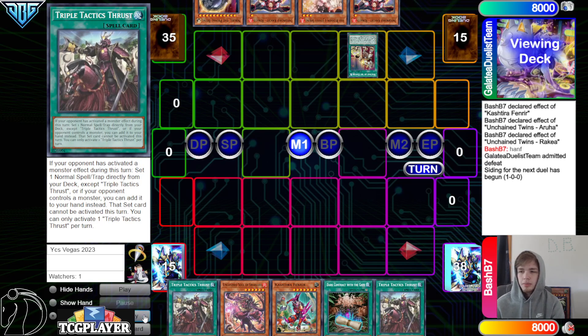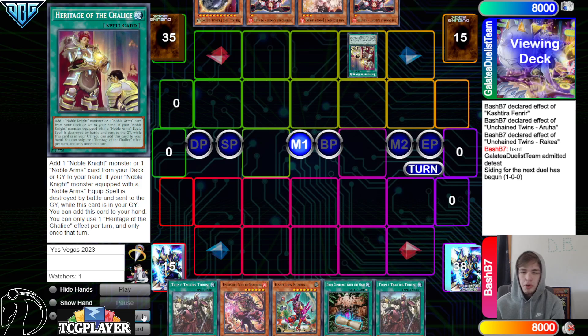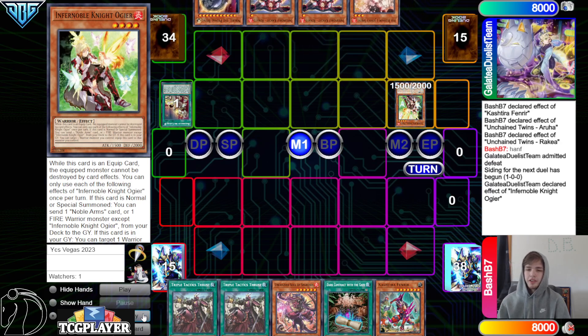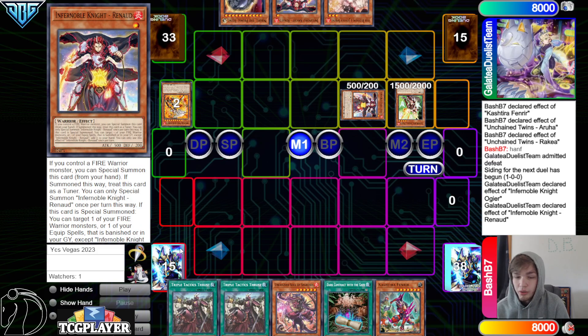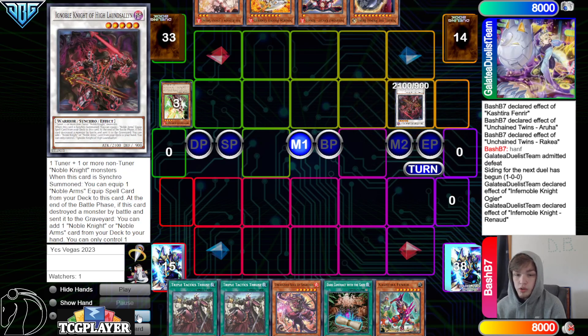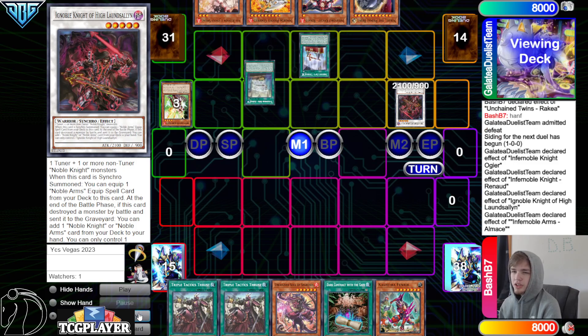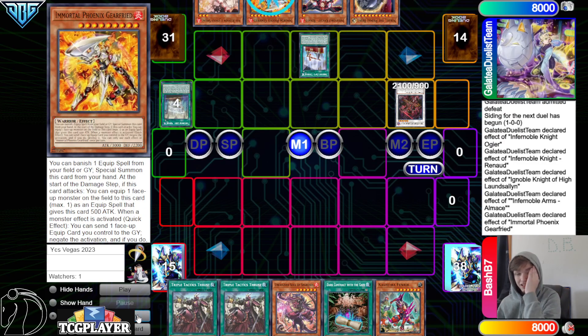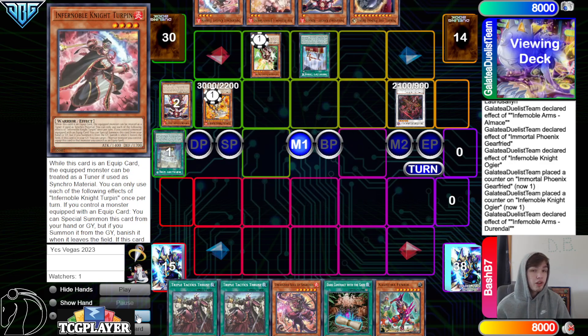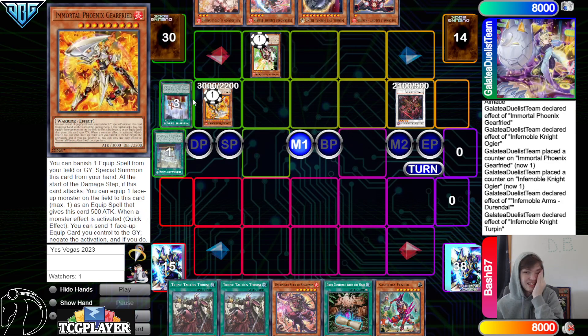Infernoble — I don't like that they don't even set up an FTK end board; their end board is just fairly good. They're going to grab Ogier, summon Ogier effect. This deck is like a little bit better than Manadium going second, but going first it's like way worse. Ogier dumps Gear Freed, then summon Renaud — Renaud effect adds back Gear Freed — and then link those off. Okay, we can Synchro — bring out Alamace, Alamace into Durandal, Durandal effect. Gear Freed banish summon.